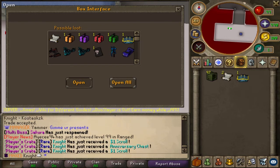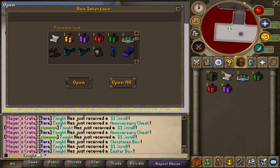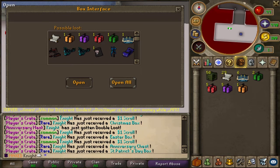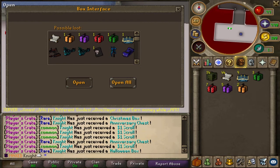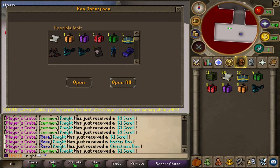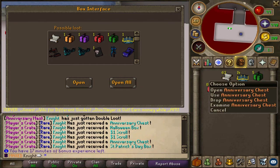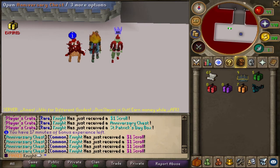So we got anniversary chest and St. Paddy's Day, let's keep doing it. See if we can get that Halloween item or a Bugatti — whichever. Got an ice dragon hammer, not bad. Anniversary chest — and that's it. All right let's try out these chance boxes, see what we can get.